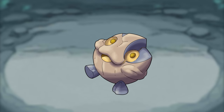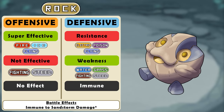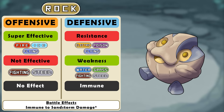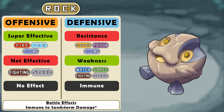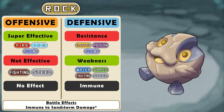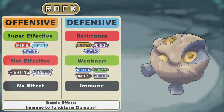Rock type: rock no longer hits bug for super effective damage, and ground types no longer resist rock. The rock type does lose its resistances to normal and fire types but gains a resistance to the electric type. It loses its weakness to ground, and it shares the same battle effect with the ground type — immune to sandstorm damage, and if it's a rock-ground type it regains HP in a sandstorm instead.